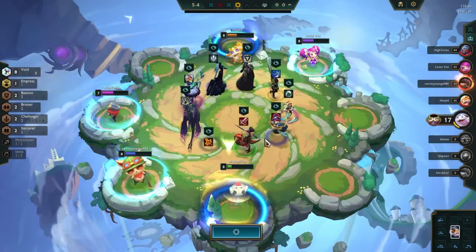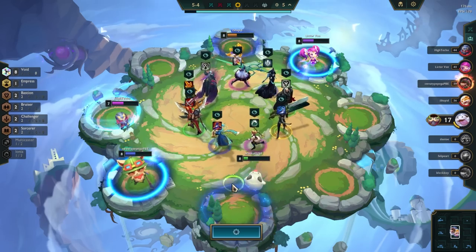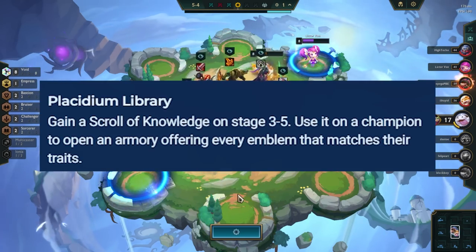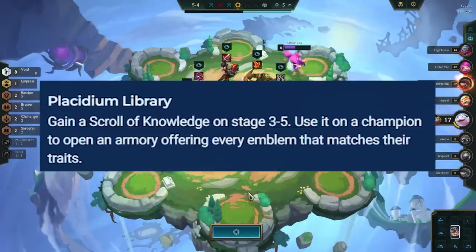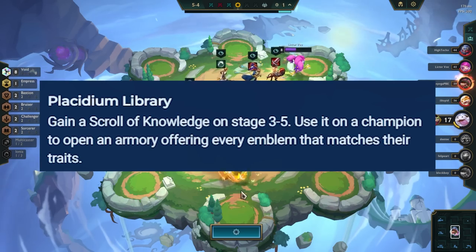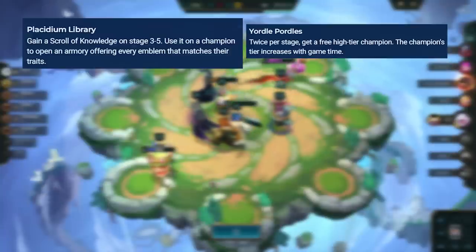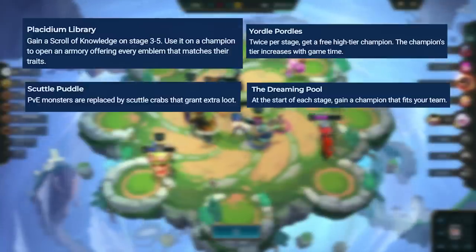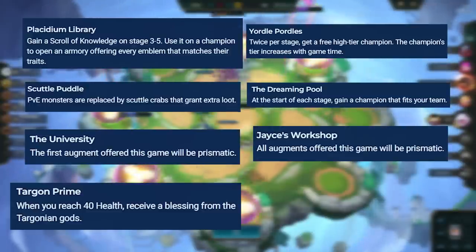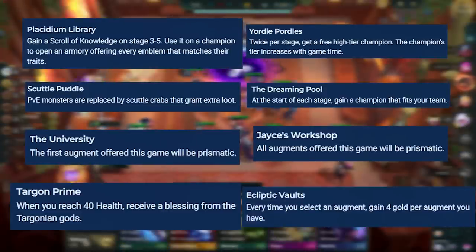The best portals for this comp are anything that helps us get to level 8 faster or gives us Emblems to hit 8 Void. The best one by far is Placidium Library, as it straight up gives you the Emblem. Even if we get more Void Emblems than we need, this allows us to drop lower value units like Malzahar. Other good portals to vote for are Yordle Portal, Scuttle Puddle, The Dreaming Pool, The University, Jace's Workshop, Targon Prime, and Ecliptic Volts — all making it easier to get to level 8 or increasing the chance of hitting a Void Emblem.